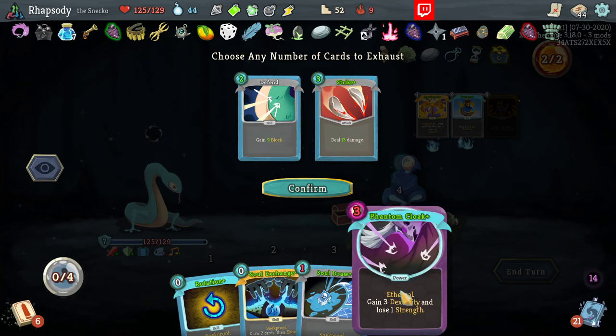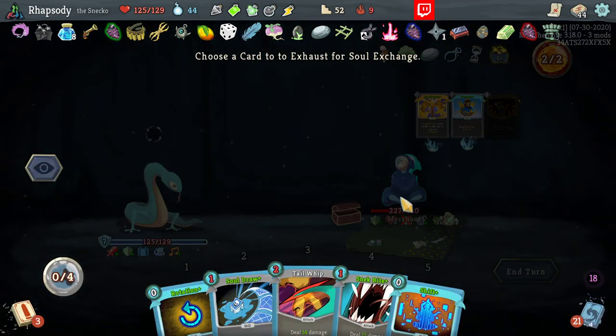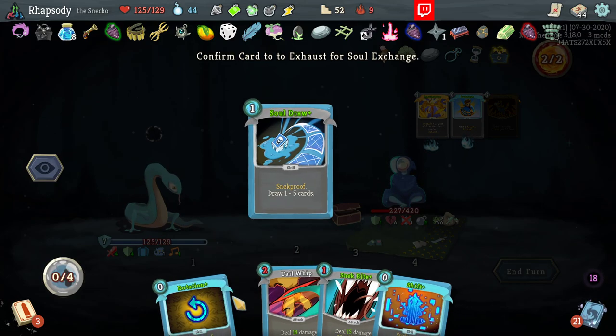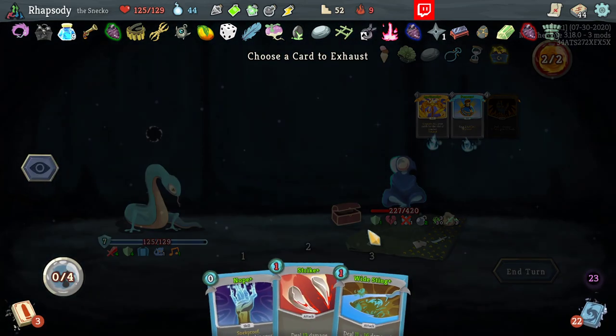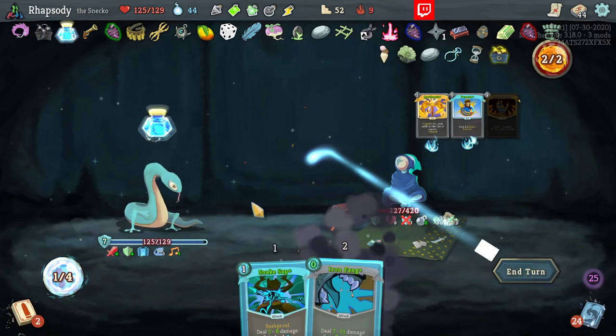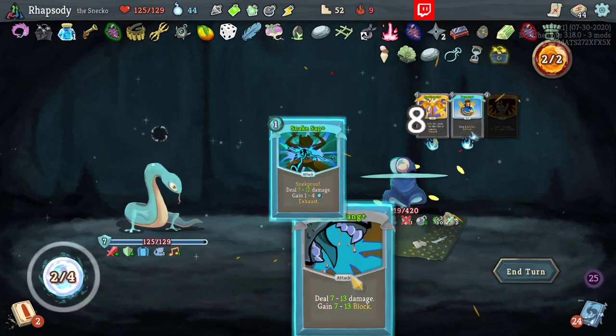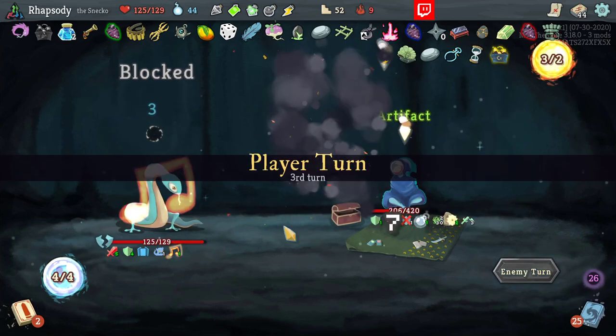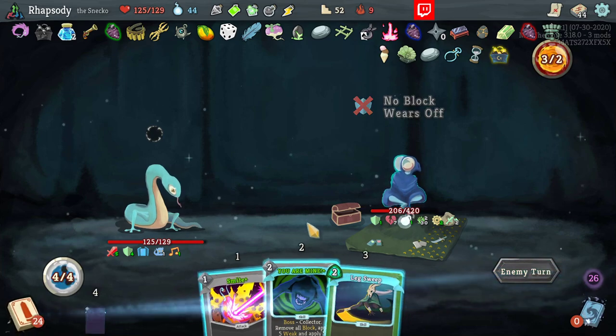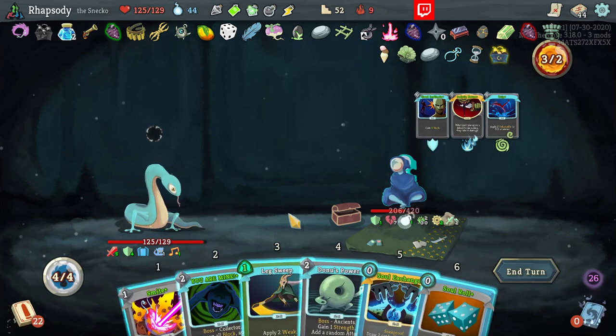Purity out the obvious garbage here. Snake Sap for the continued draw. Another Iron Fang. If only we had the Unceasing Top and could continue going at that point. At least we got the damage from Smite every single turn now. Stretch, stretch, stretch, over there — getting increased vulnerability. Active Ghost Flame is obviously not active.